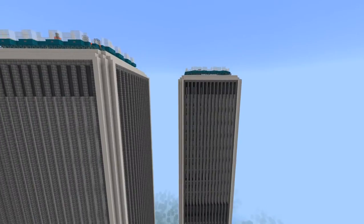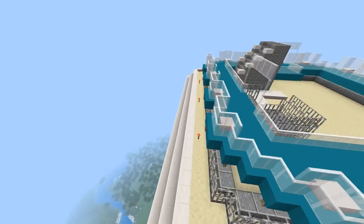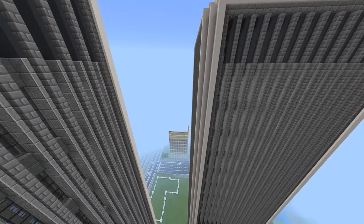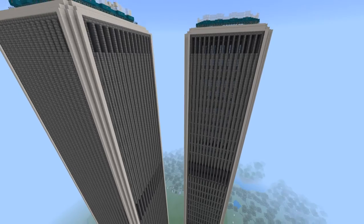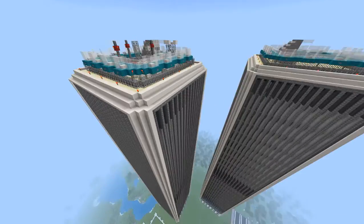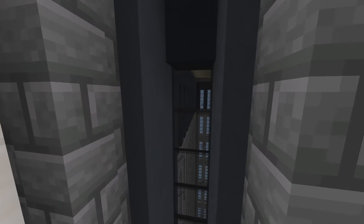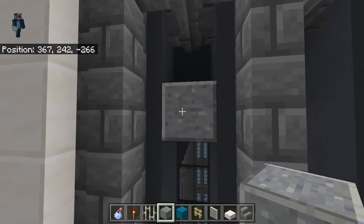That is why I'm making this video — because now I'm actually getting into something more interesting than just placing blocks in the same exact pattern a thousand times. I haven't really calculated it, but the original Twin Towers had about 42,000 windows. In Minecraft, apparently one block is equivalent to one meter in real life, or about three feet.